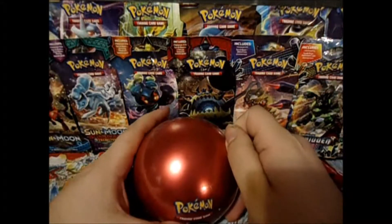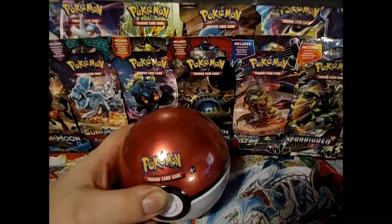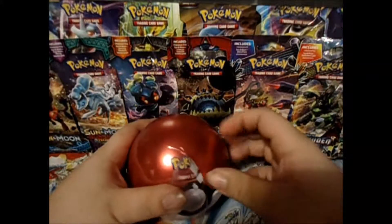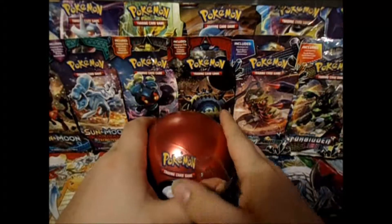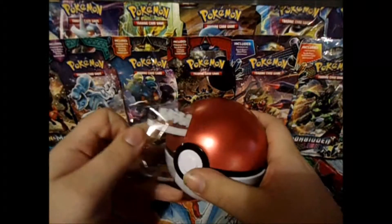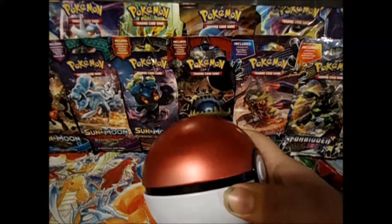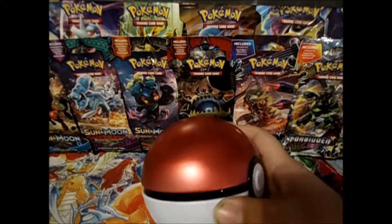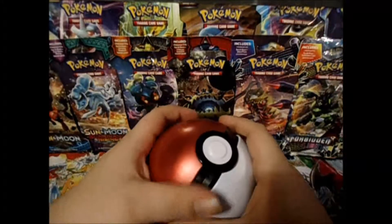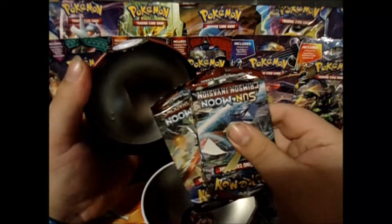Alright, now let's get into it. Good God, that was some tough plastic on there. That would look so good if we actually see it on there, wouldn't it? Pokemon Maple. Geez, the whole thing is tough. Alright, there we go. Oh, the packs are in there upside down — why are they upside down?